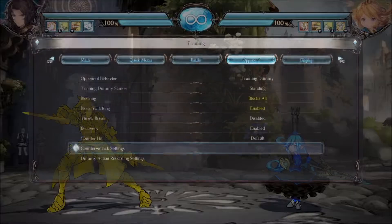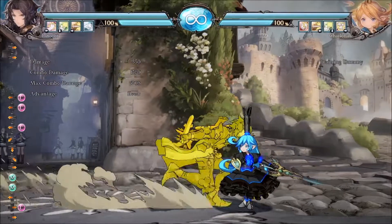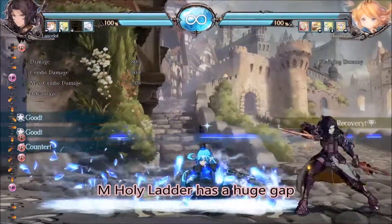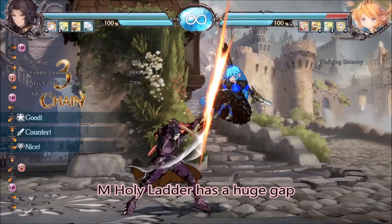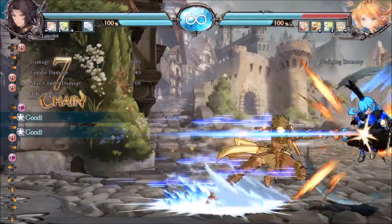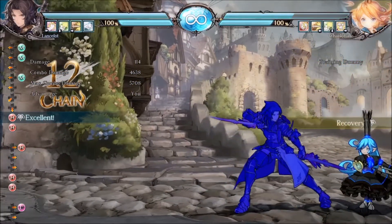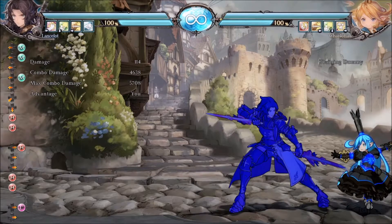Her MDP — it doesn't matter much. It goes so high that I don't think anyone ever uses M; they usually use L or H. But if they do use it, you can get the entire combo off of that, no problem — crouching or standing, it doesn't matter. She goes so high there's a big gap.